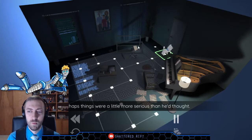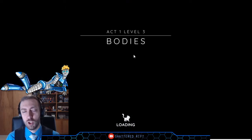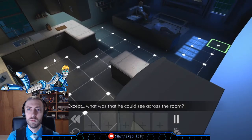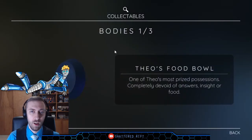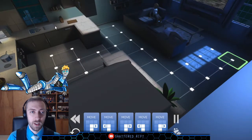Perhaps things were a little more serious than he thought. The objective here is to solve each map, which so far has just been kind of tutorial. The kitchen seemed normal — except what was that he could see across the room? He had to take a closer look. My food bowl: one of Theo's most prized possessions, completely devoid of answers, insight, or food. The thing is that there's a grid I have to go along, which is presumably going to get more difficult as the game goes on.